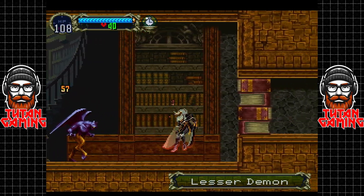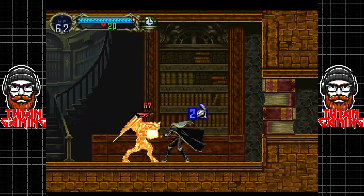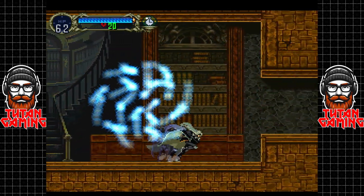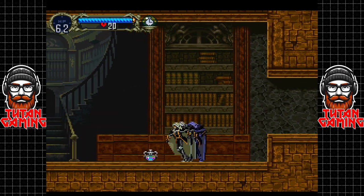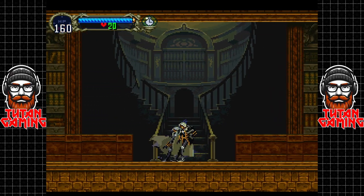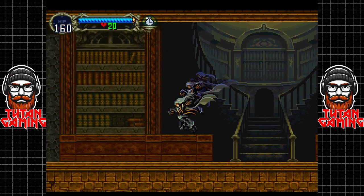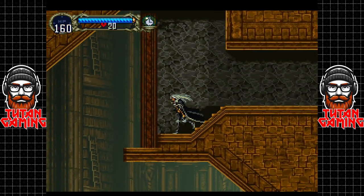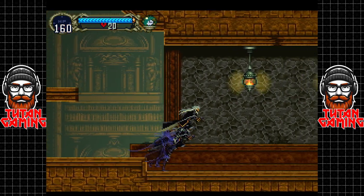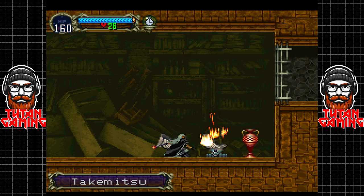Here we have our lesser demon - he's not actually that difficult. One problem with him... oh, he's already dead! What he'll do is fly up into the air and generate enemies. There's an enemy called a mud man and the only way to fight him in the entire game is for the lesser demon to spawn him. But we don't care about getting 100% enemy completion because that would take a long time and a lot of it is RNG based anyway.